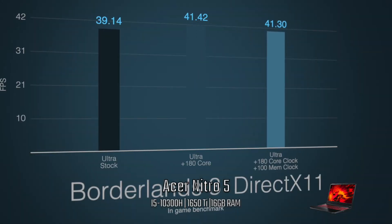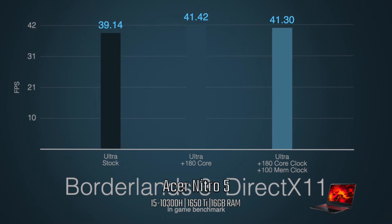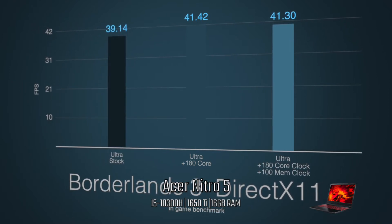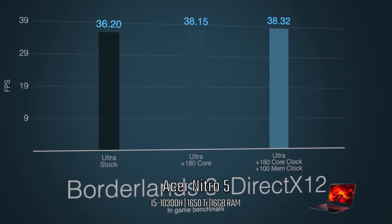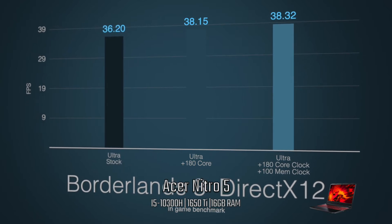Last I have Borderlands 3. I ran the in-game benchmark using DirectX 11 on Ultra and got 41.42 as the highest average FPS. Using DirectX 12 and the same clocks, I got an average of 38.32 FPS, which is worse.